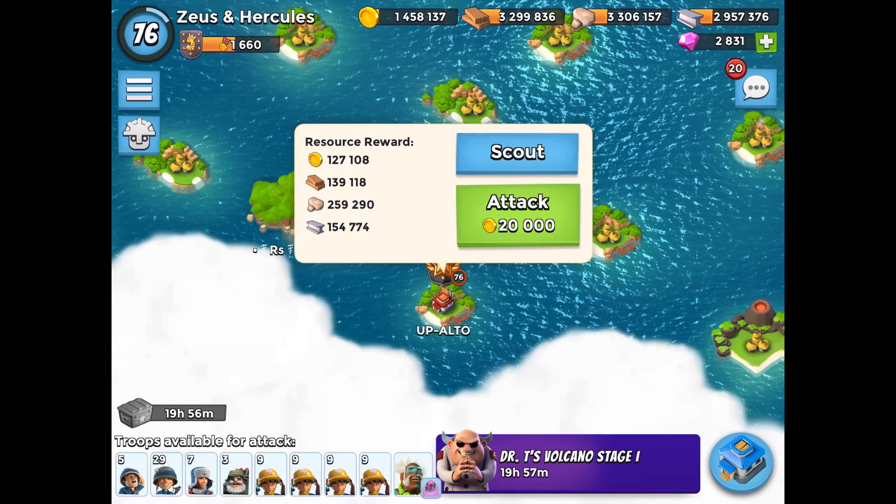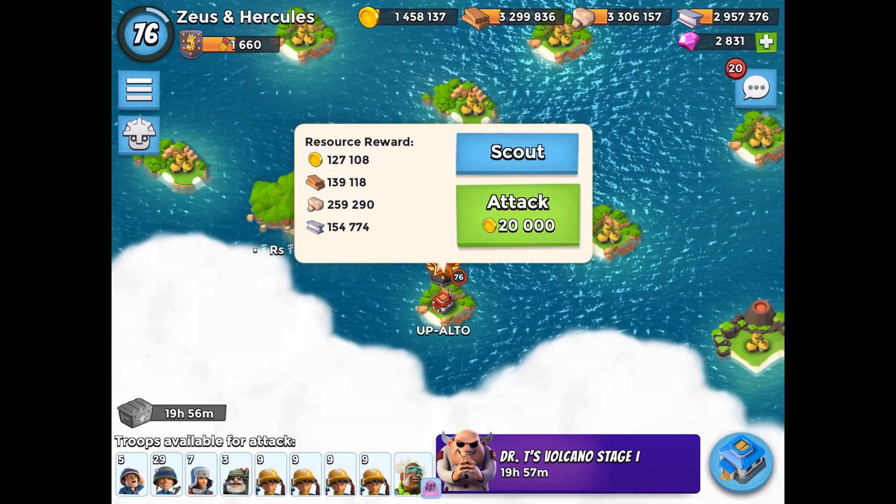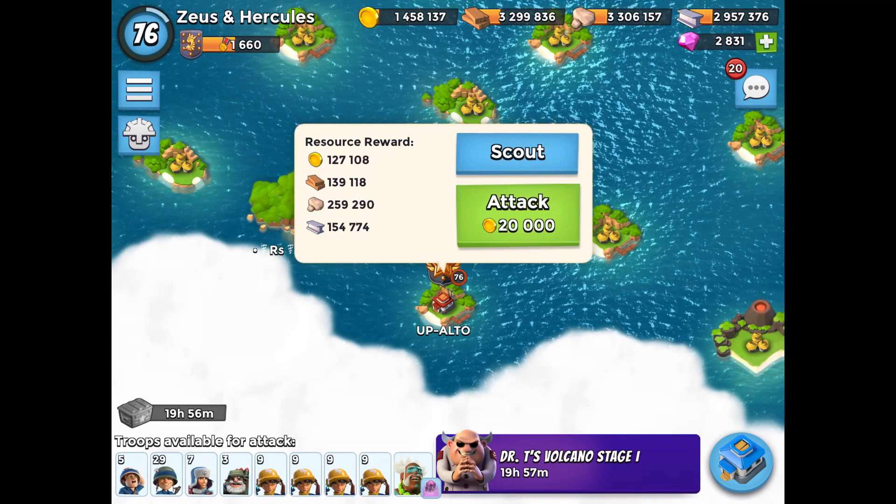Hi, Zeus here. UpAlto, who is currently global number one on my map, and I'm gonna try to beat him showing you a new troop technique with a troop combination that is even more powerful than the last one that you used to beat him.